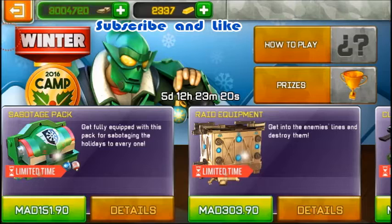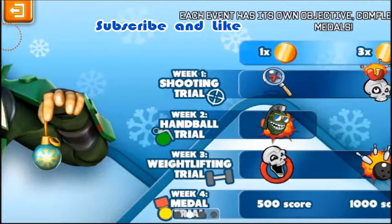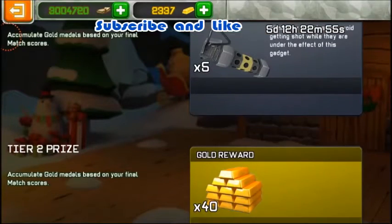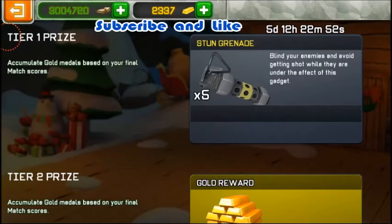How to play: we have a table here — if you get 500 final score you will get one gold medal, for 1000 you will get triple gold medal, and for 2500 score you will get 10 gold medals. You have to accumulate gold medals based on your final match score.